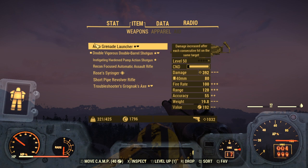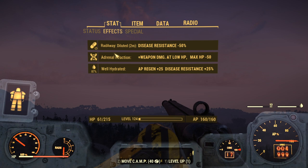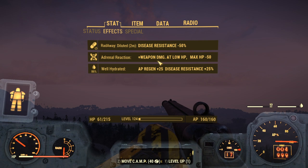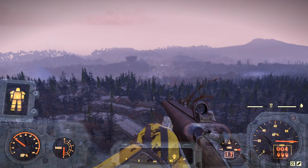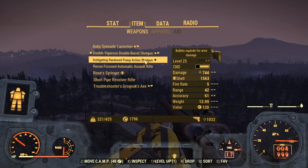The build really revolves around the Adrenal Reaction mutation. If you don't know what that is: you get increased weapon damage at lower HP, but your max HP is also lowered. It's not a massive boost but the lower your health, the better your damage gets. So the lower you run your HP, the more damage you output. That's what makes the whole build really strong.